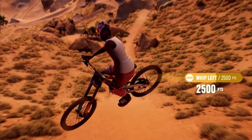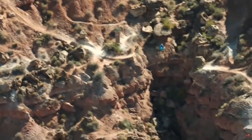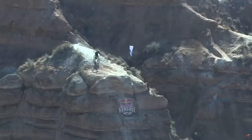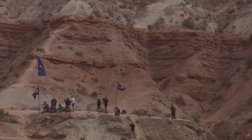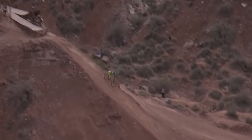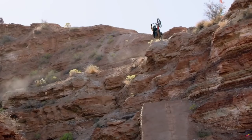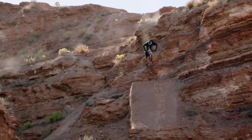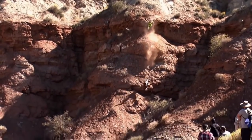Red Bull Rampage — if you're unfamiliar with this event, it's basically the playground for everything impossible. Back in 2013, Cameron Zink's flat drop backflip — that's at least a couple million feet upside down. Then in 2019, Brandon Seminuk's flat drop backflip to a double drop. Here are some very painful examples to show you just how wrong this can go — he just lost his front wheel there.